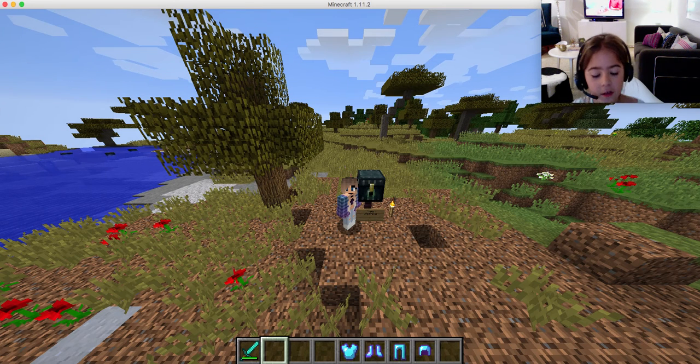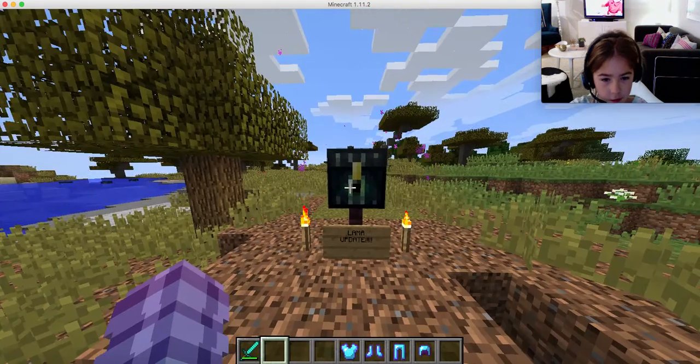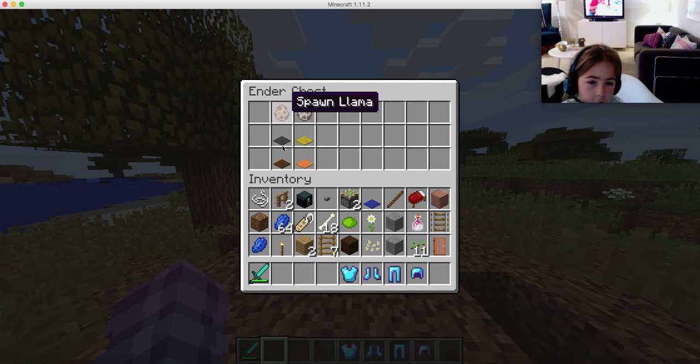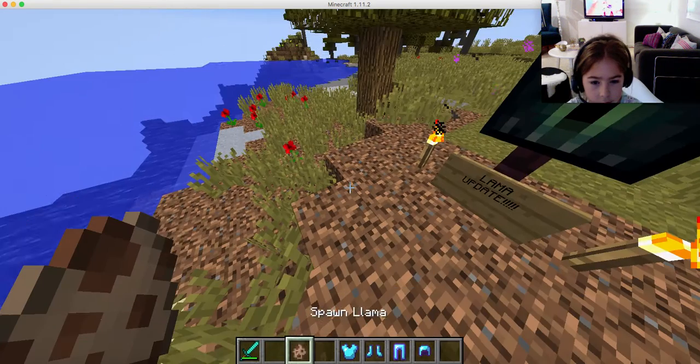Today we are doing the llama update. In this chest there is stuff with llama items. Here is what a llama looks like — I said llama wrong, which is okay.